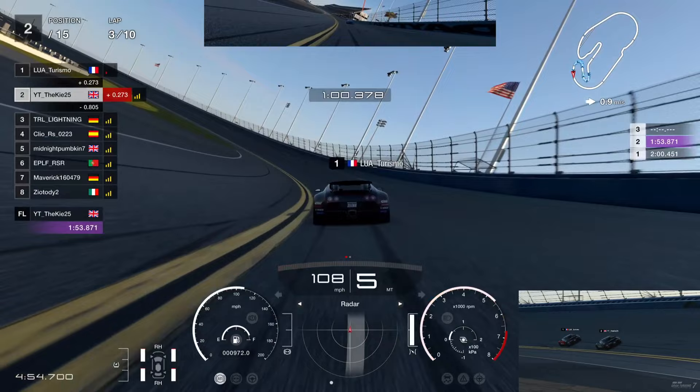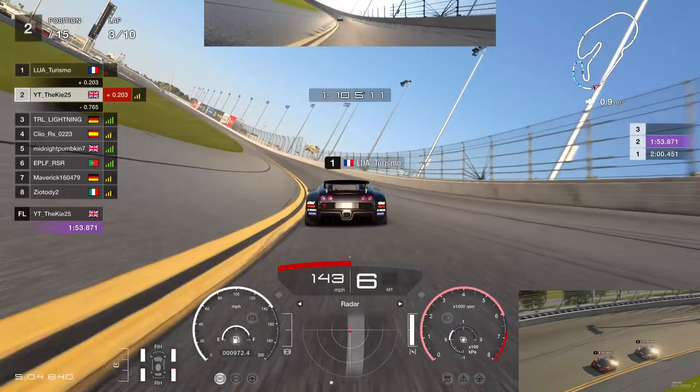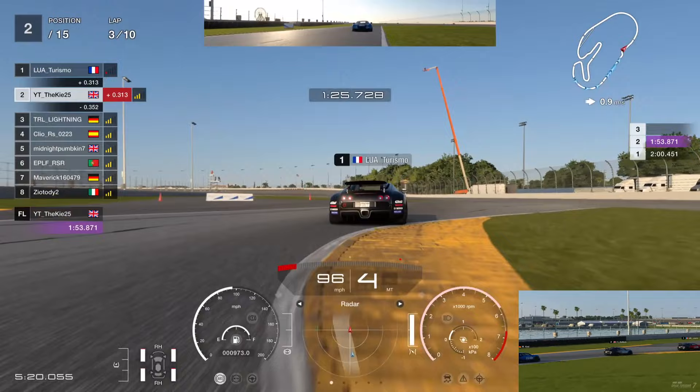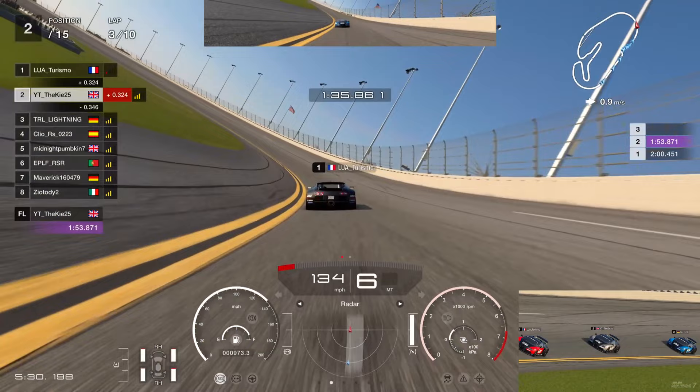Coming back to the bus stop chicane - can we get a really good exit to push away from P4 and P5? We get close to Turismo but we're a bit too close to the braking zone, so we lift off - you don't want to bump draft him into the bus stop that close. Mick absolutely nails the bus stop again, now three tenths behind us, and we're three tenths behind P1. Pretty equal gaps between P1, P2, and P3, and we're pulling away from the other cars.